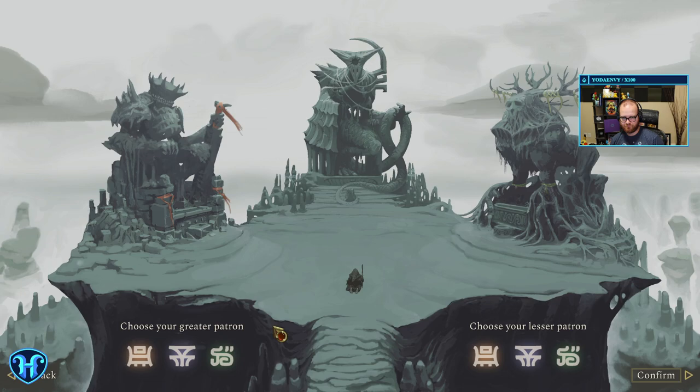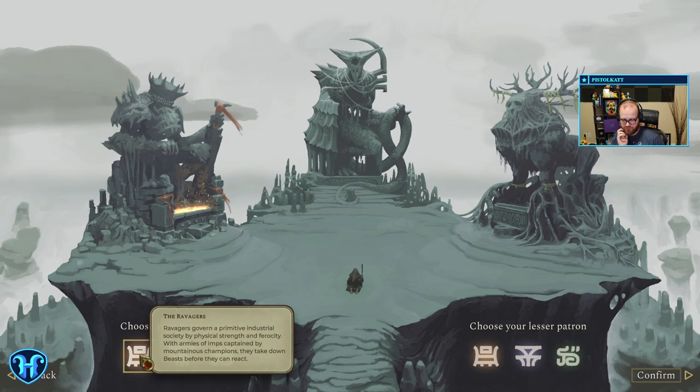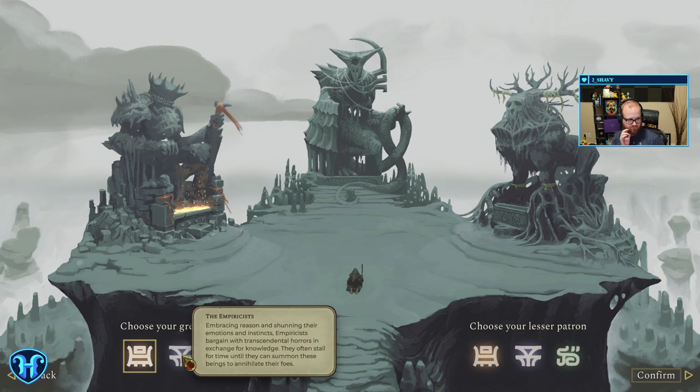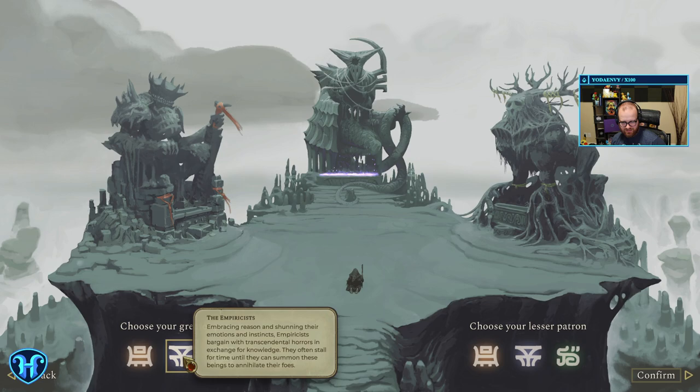Who is your greater patron and your lesser patron? Ravagers govern a primitive industrial society by physical strength and ferocity, with armies of imps captained by mountainous champions — they take beasts before they can react. Bracing reason and shunning emotional instincts, Empirous bargain with trans-sentinel horrors in addition for knowledge. Locked in the demo — come back later.